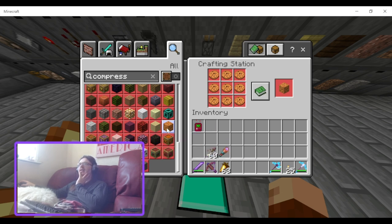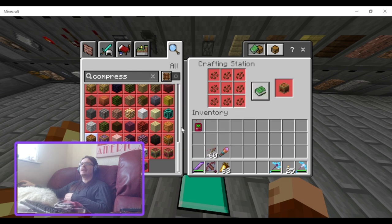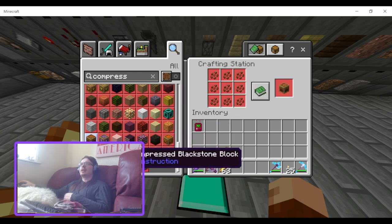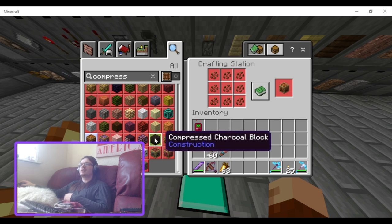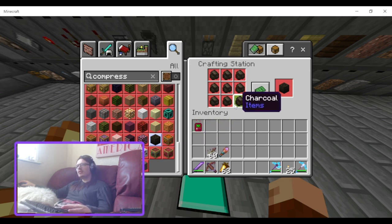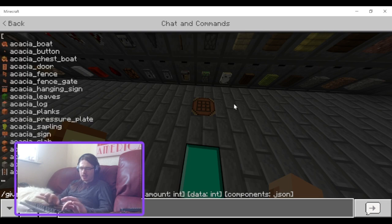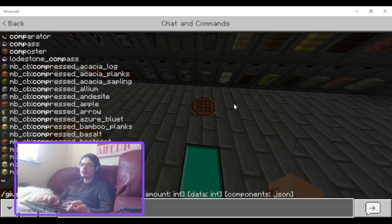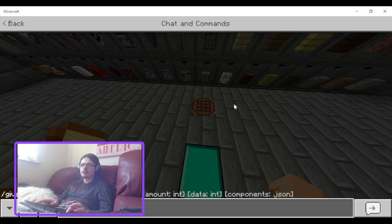I think the cookie block should look like the compressed cocoa bean block — that would make more sense. Cherry saplings, compressed charcoal — let me give myself nine charcoal.